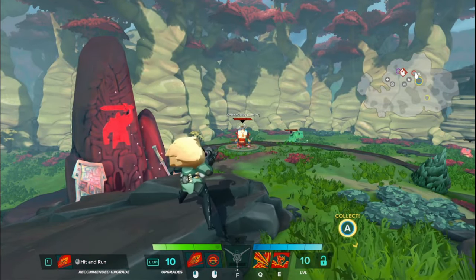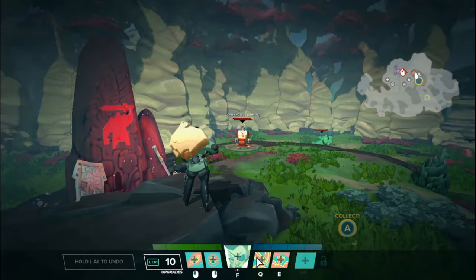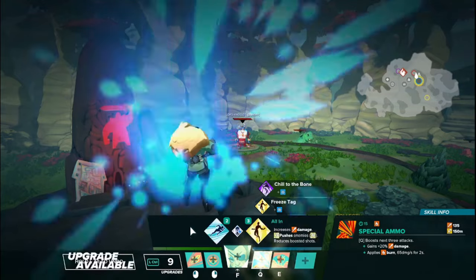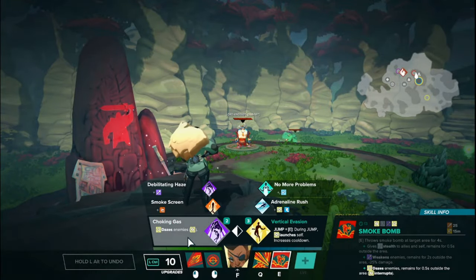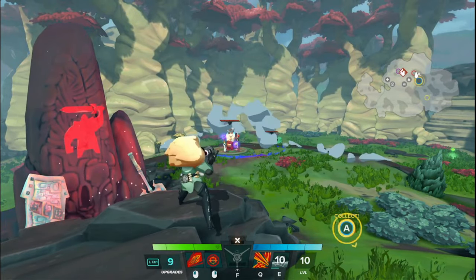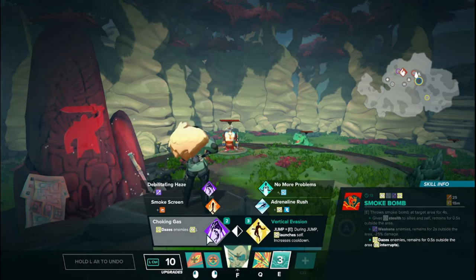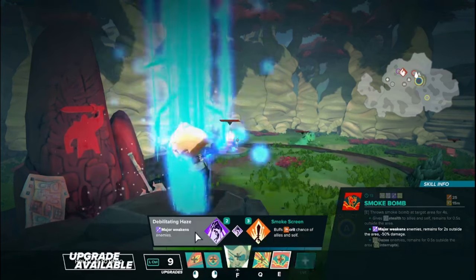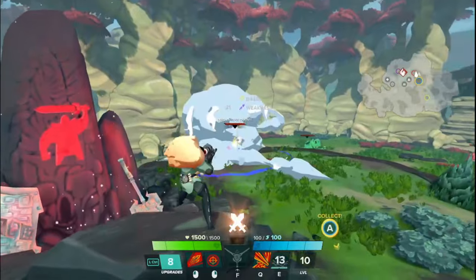Also for Imani, the patch notes say the daze reduction of her skill 3 was changed. I believe this might be a misprint because there is no daze on her Q or any upgrade on either side — I think this is actually meant to say skill 4, since there is a daze upgrade on the left side there. That daze duration was reduced from 1 second to half a second. There is also a talent on that skill where the major weakness damage reduction is now 30% instead of 50%, though the tooltip still reads 50%.